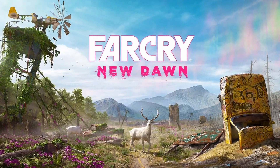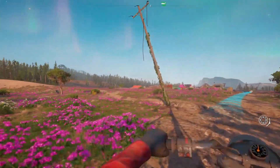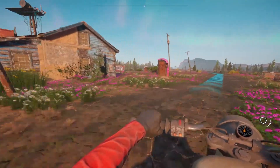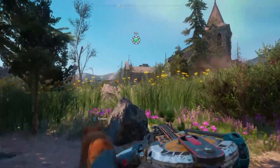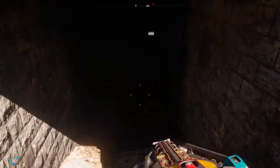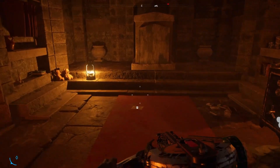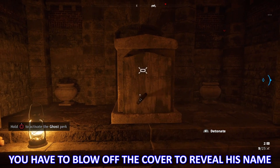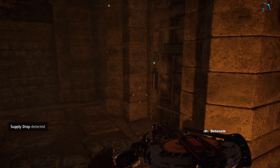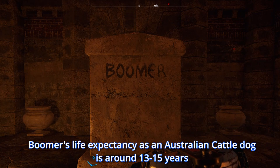Far Cry New Dawn, the next installment to the Far Cry series, took place 17 years after the nuke in Hope County and uses the exact same map as Far Cry 5, except it showcases the aftermath of the nuke with more open areas, run-down buildings, and cars submerged in the ground. In the southwestern part of the map where the Fang Center was located, you'll come across a church, and under it there's a tunnel leading to a gravestone with Boomer's name on it. This gravestone proves one of two things: either Boomer died during the nuke, or he died of old age, considering that dogs have a short lifespan.